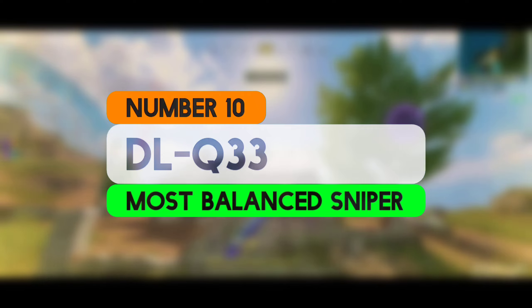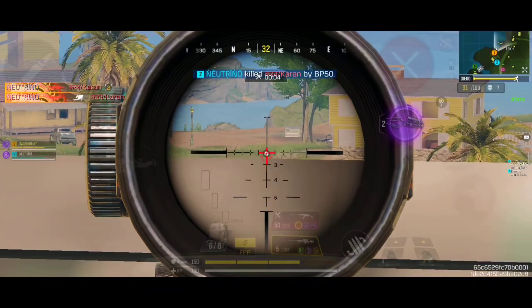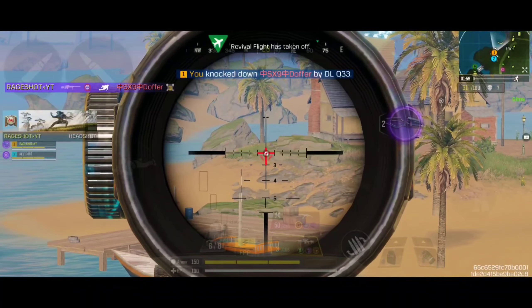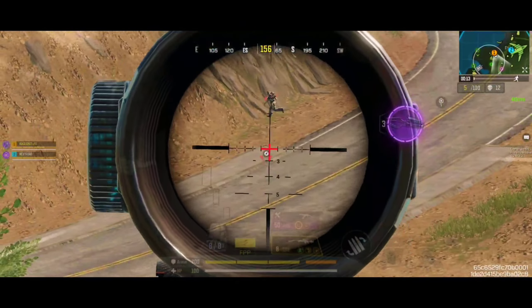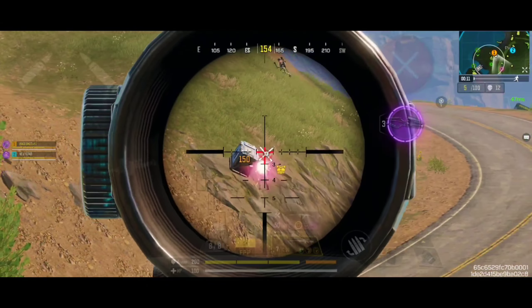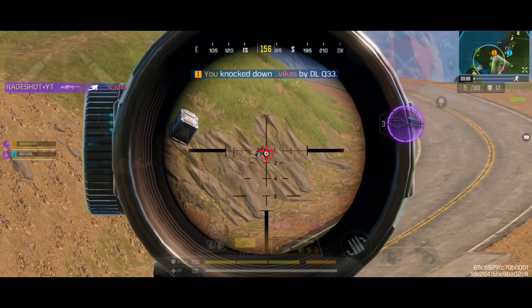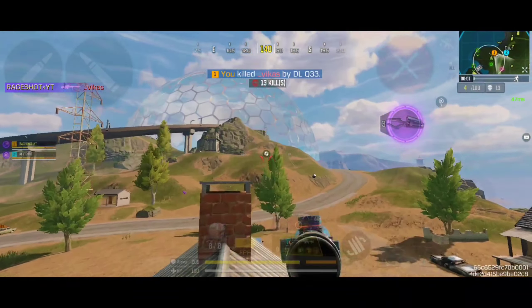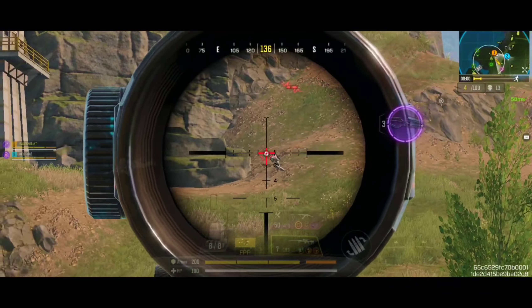Starting at number 10, we have the DLQ-33, which is renowned for its high damage output, especially effective in long-range engagements. It can take down enemies with a single shot to the upper body or the head, making it a formidable choice for snipers. It typically has a slower rate of fire compared to other weapons, but its high damage compensates for that. The DLQ-33 is ideal for players who prefer a sniper role, offering high damage and excellent range but requiring careful aim due to its slow rate of fire and reload time.